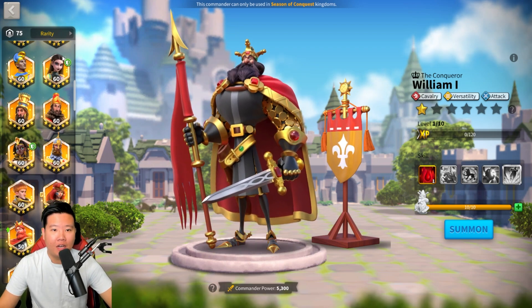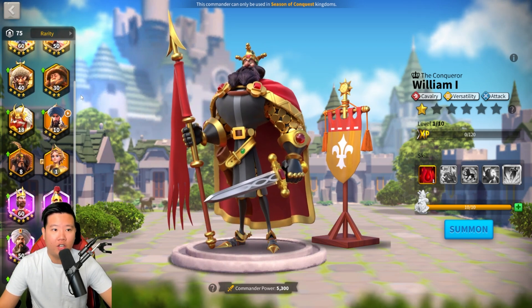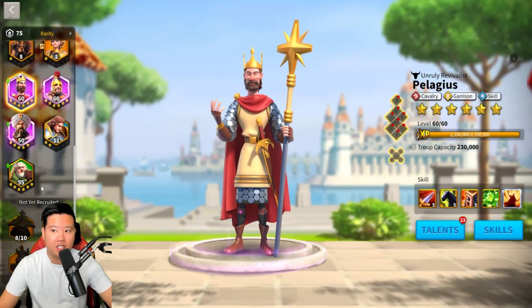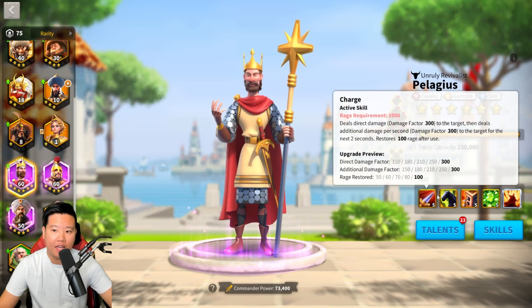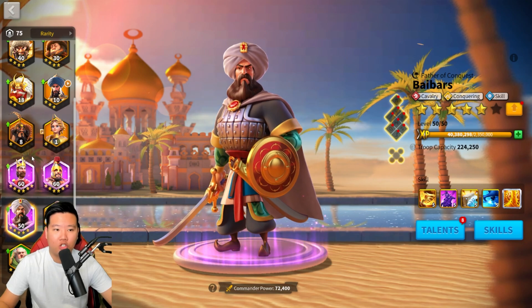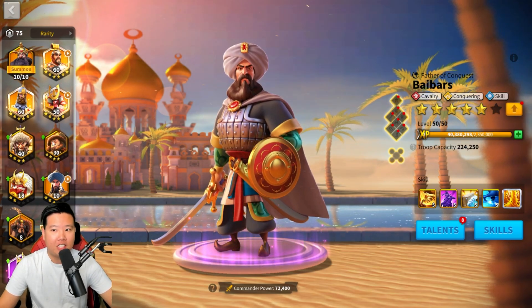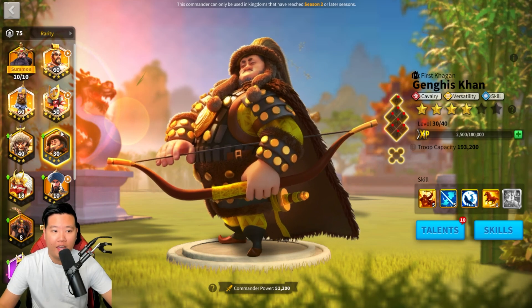Let's look at some pairings for Minamoto. In the early game before Season of Conquest, you can use Belisarius, Pelagius, or Baybars. I'd recommend Pelagius for more DPS damage output. Belisarius works well as a main march due to his mobility for chasing players. Baybars is another option for more damage with Minamoto. As you progress, more legendary heroes become available — Guan Yu is a great option, though his value diminishes in the long-term.